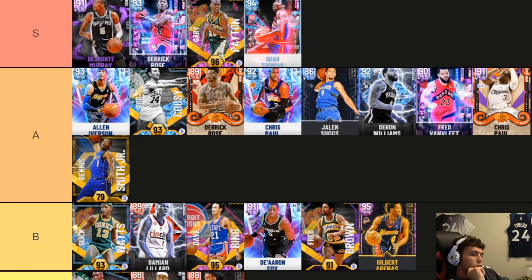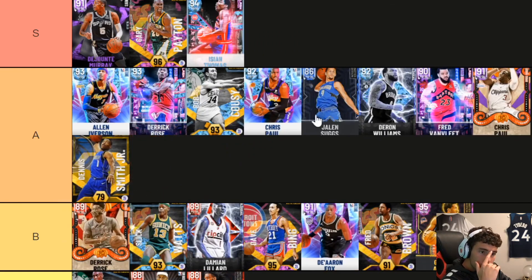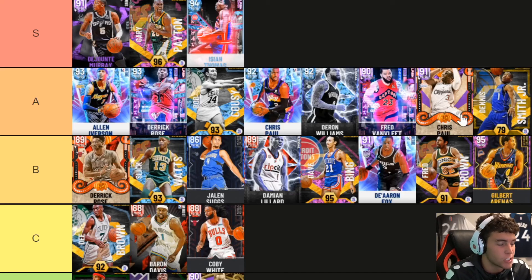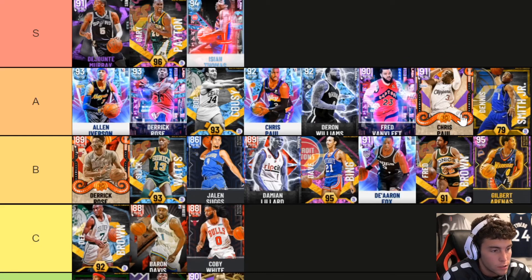Jaylen Suggs going A tier — that's crazy to me. That's crazy. To move some of these A tier guys down, Jaylen Suggs is who you need to move down. Suggs is as good as Rose? I'll move Rose down one. Okay, I'm fine — we're talking overall. I dare DBG to put Spencer Dinwiddie anywhere lower than C tier. I'll turn off the video. Spencer Dinwiddie's junior is the best Gold point guard by so much — it's not even funny.